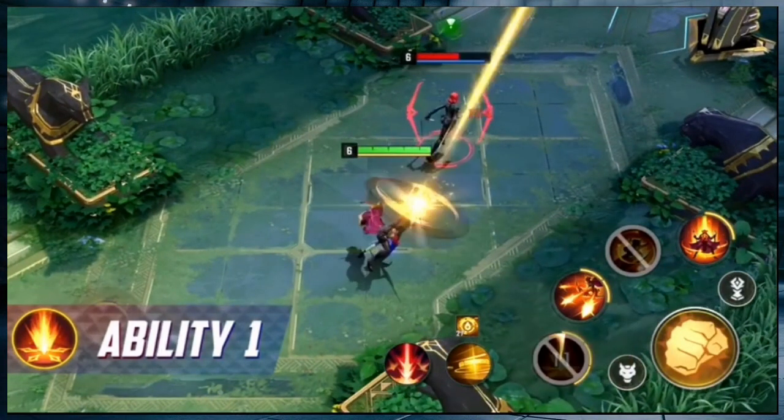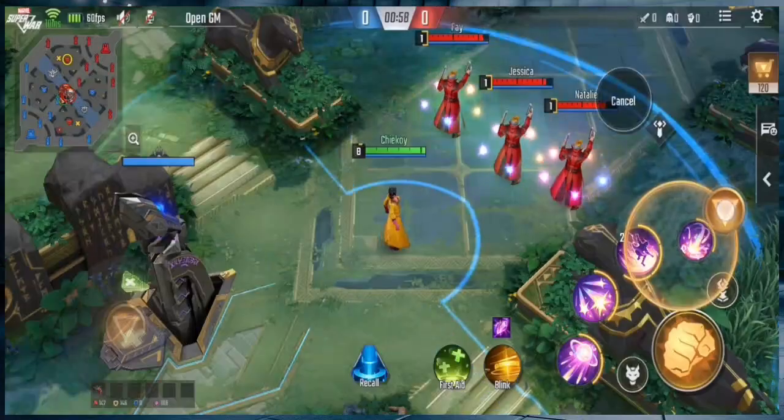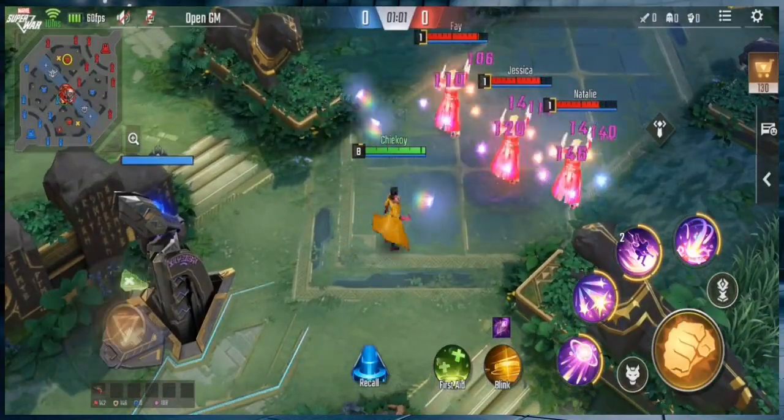When Moonstar and her tamed monsters move toward a marked target, their movement speed increases. This is like Jubilee's ultimate, which is based on the number of firework stacks.